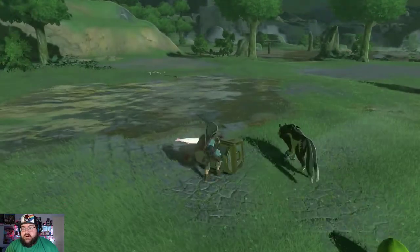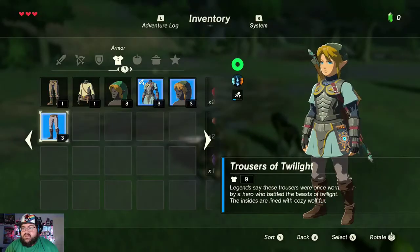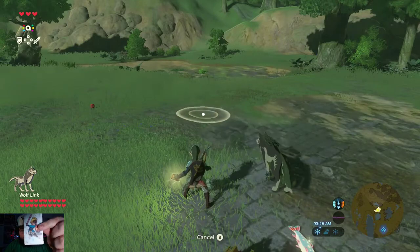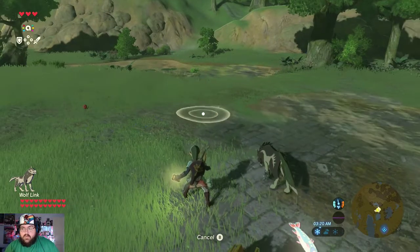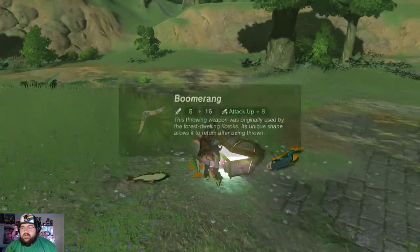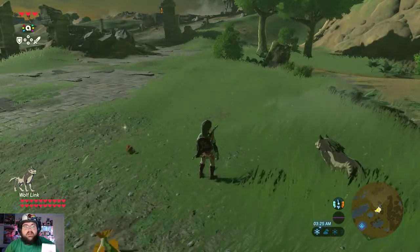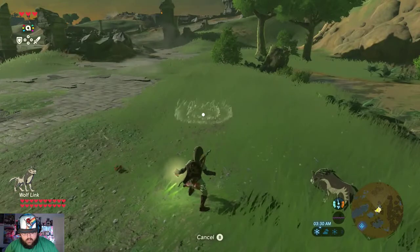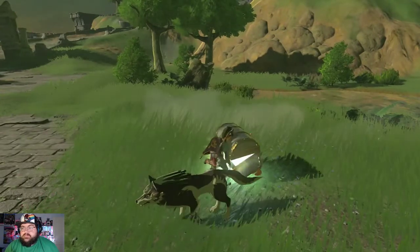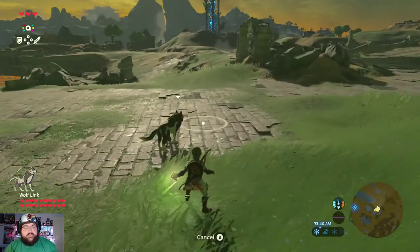A bunch of fruit and a chest — all about the chests! We get the Trousers of Twilight — let's put those on. We're just littering the ground with loot. More fish and a chest — another boomerang. Items can repeat and that's okay. Another chest gives us a Traveler's Shield.